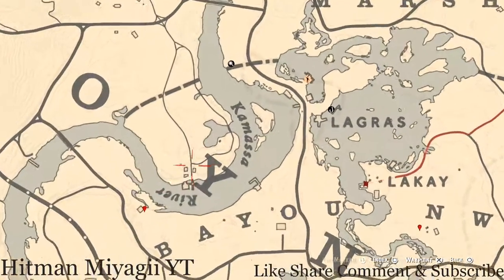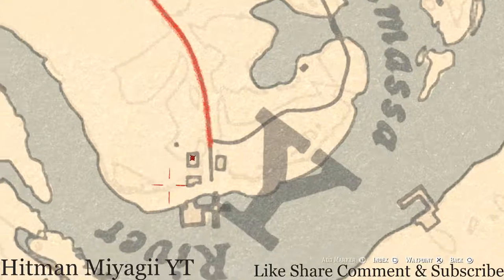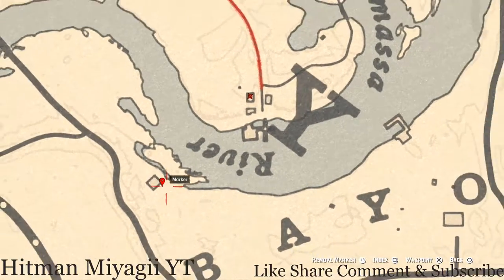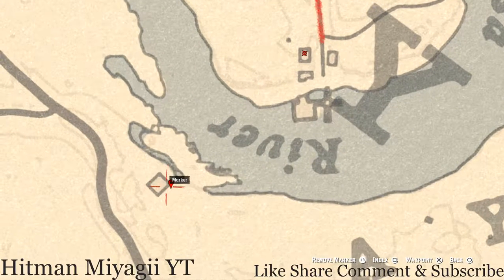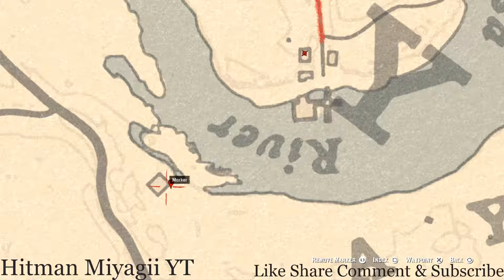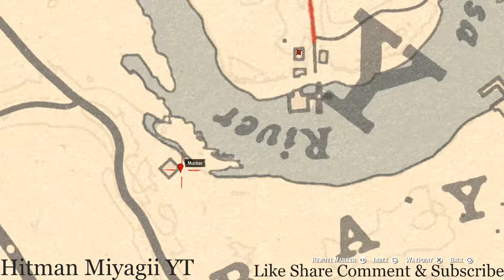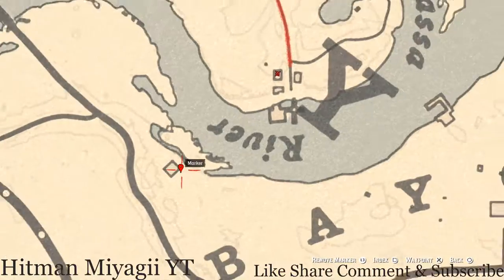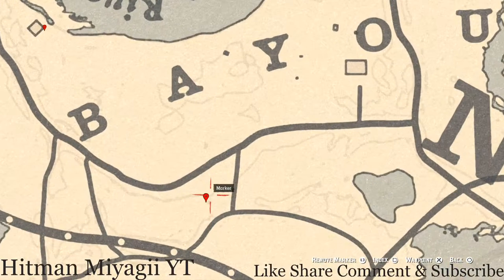If you cross the water, inside this abandoned saloon there's an Old Time Gin antique alcohol bottle on the counter — go in there and grab that. Cross the water again, and over here by 'Bayou Nwa,' right on the side of this moonshine shack, you'll get a random arrowhead. You do not need your metal detector for this one — you just need your shovel.